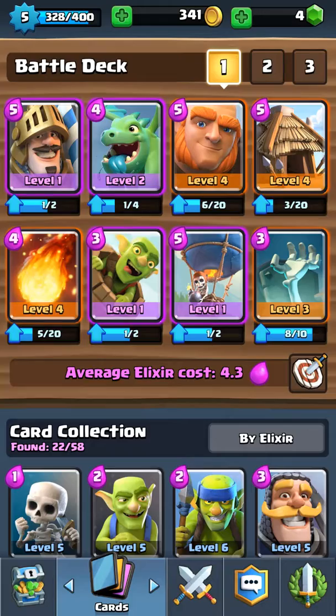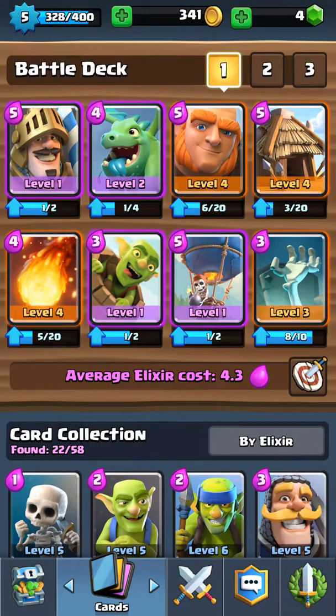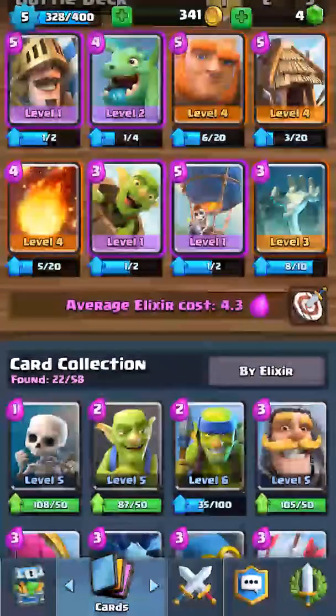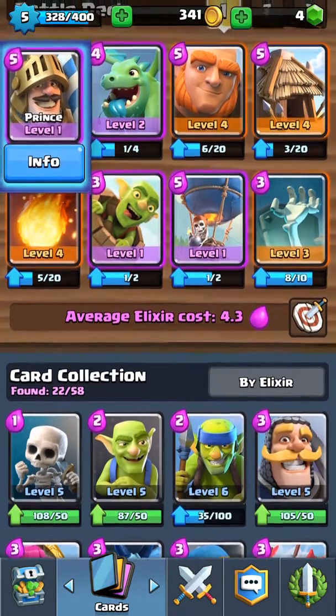There's going to be so many goblins and skeletons. And then after a while you can place it because they're distracted with the Baby Dragon and Goblin Barrel. And that's when you can place the Balloon, whatever level you have it. And then you're going to place the Prince.